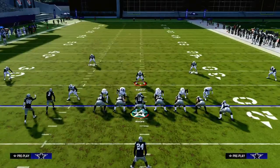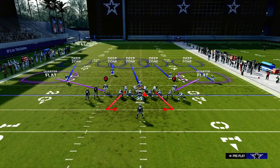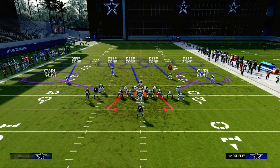Our setup is we're going to pinch our D-line, we're going to crash down, and we're going to keep it contained. We're going to put our user in a deep blue, and then we're going to spread our linebackers and put both of our linebackers on curl flats.